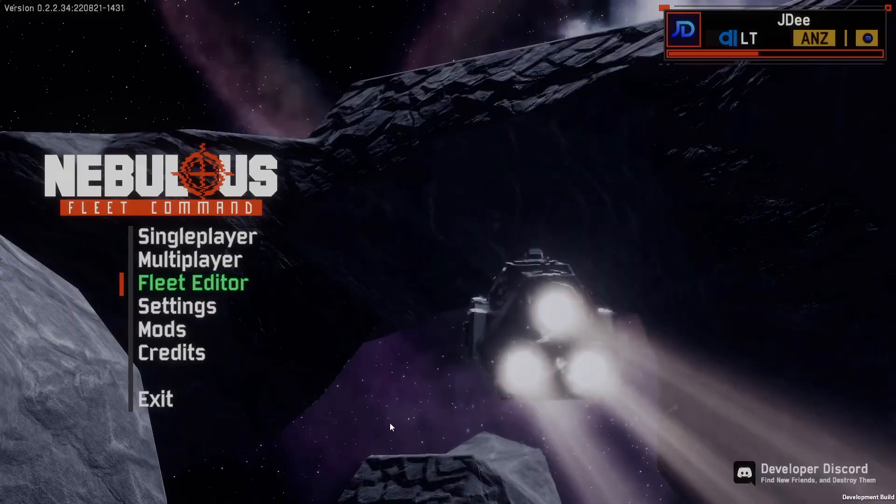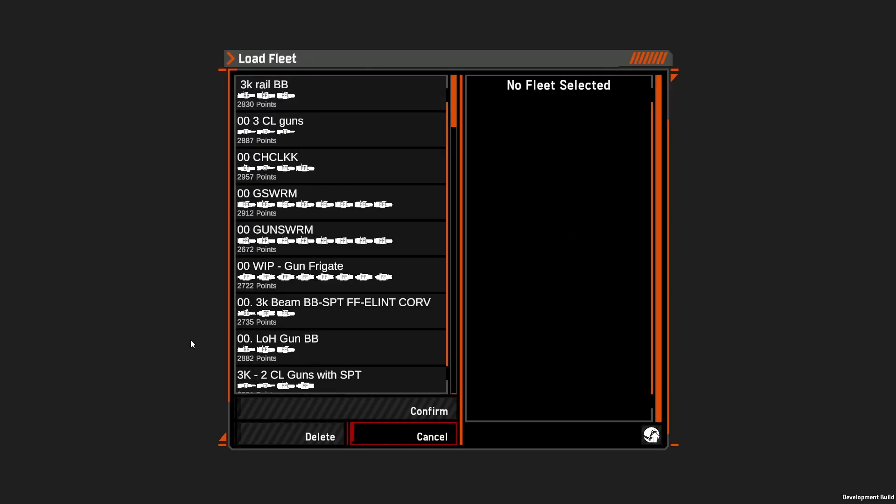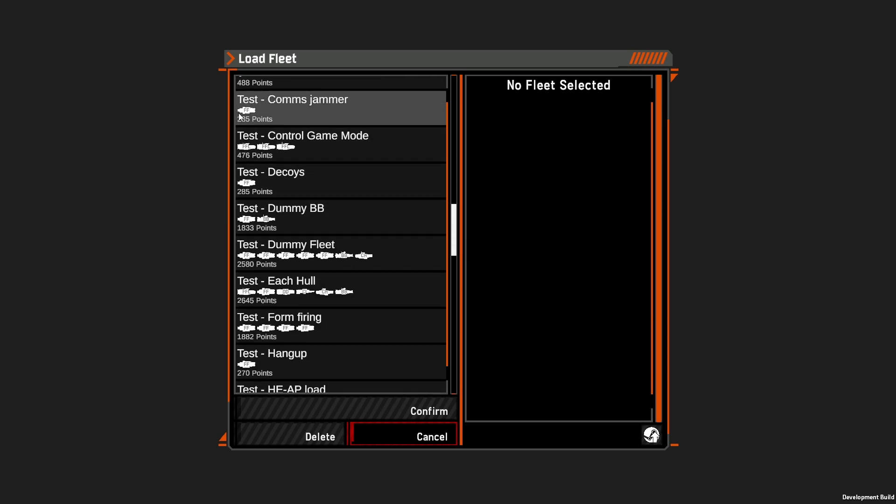First I'll go into Fleet Editor. If I load up a fleet, I like to keep all my game fleets up the top, usually with something that allows it to auto-filter alphanumeric — there's a space and zeros to keep all my game fleets up top. I usually use a naming convention of 'test' with whatever I want, and then set up various different fleets in order to test things.